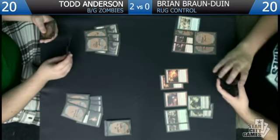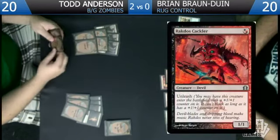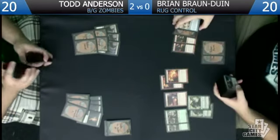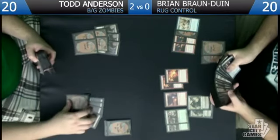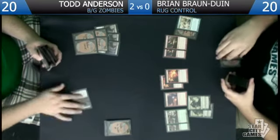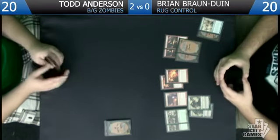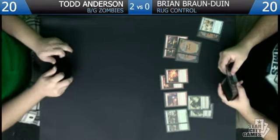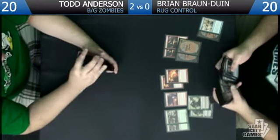He'll side out one Shred Freak and one Cackler — that still leaves 11 one-drop creatures with a low curve. He's bringing in Duresses and Underworld Connections, which is a little slow but should be strong. He also wants to board out two Brimstones and two charms — most of the time he was just looting with the charm, and he'd rather have Desperate Ravings for that. He wants to side out one Essence Scatter since Todd has Caverns, though he'll leave a few in.